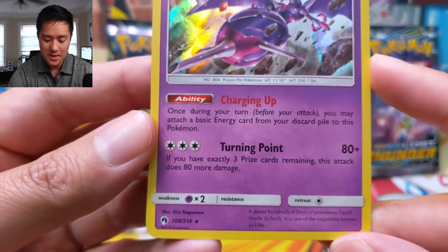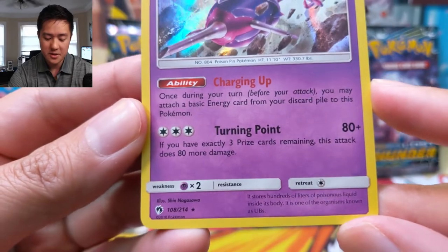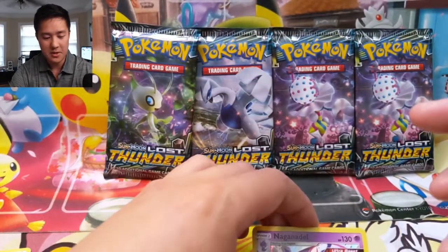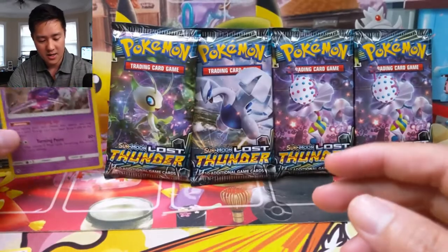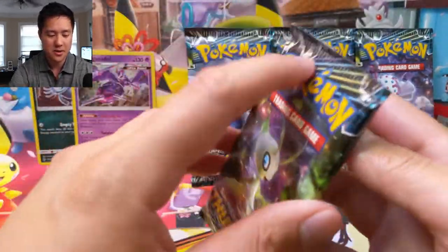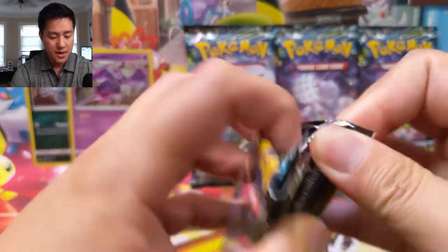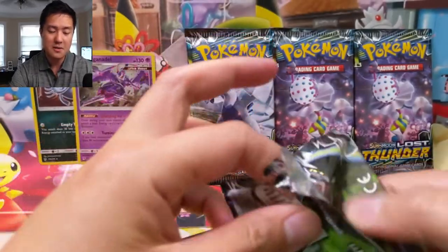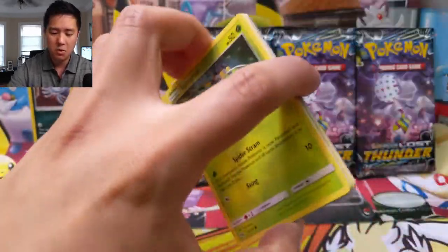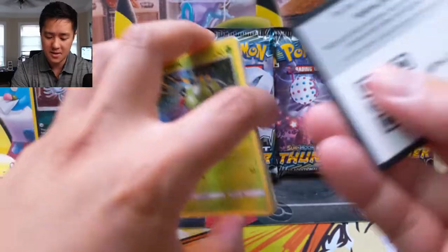And a holo Naganadel, so a very solid start — total of seven points. This card is so good with Charge Up: attach a basic energy from the discard pile to one of your Pokémon. It's probably one of the best energy accelerators — the only comparable one that comes to mind is Malamar. This one is pretty flexible; it can be for any basic as well. Seven points right off the bat, very happy with that start.